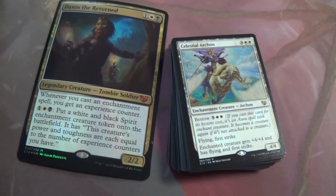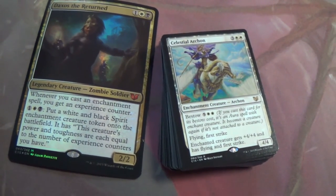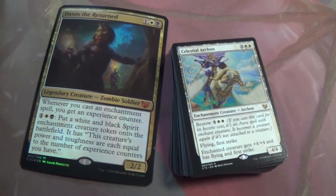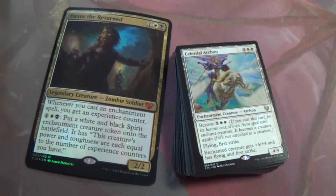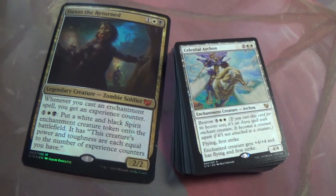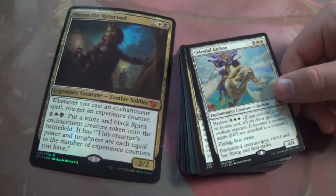Celestial Archon — +4/+4, Flying and First Strike. This was one of the most hyped cards when it was spoiled in its original set — it got me really excited. But it didn't turn out to be quite as awesome as everyone hoped. It fills a slot in this deck, so fair. Plus four, plus four, flying and first strike — can't argue with that. And if you have the card that makes cats, it'll automatically attach to them.